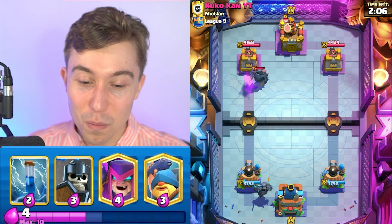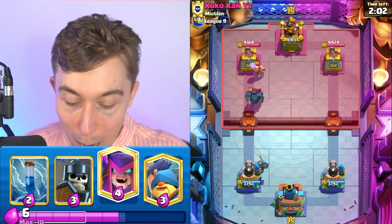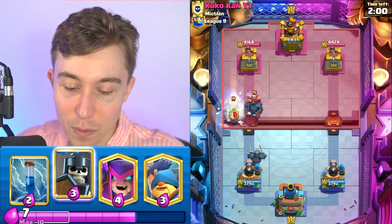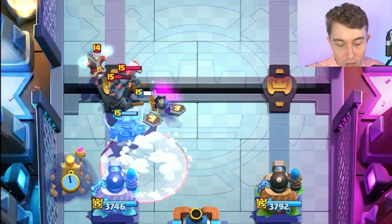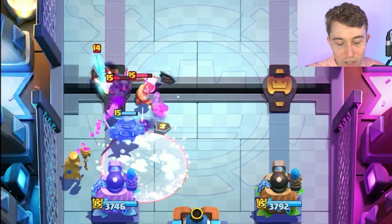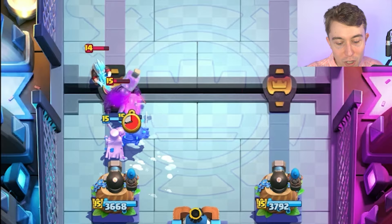Since we see Lumberjack, it has to be the balloon version of the deck. So we're going to go Guards, then we're going to go in for our Mother Witch. Notice where I dropped my Guards — the Ice Wizard is not targeting the Guards, keeping our stuff alive a little bit longer. The Zap should come out clutch.